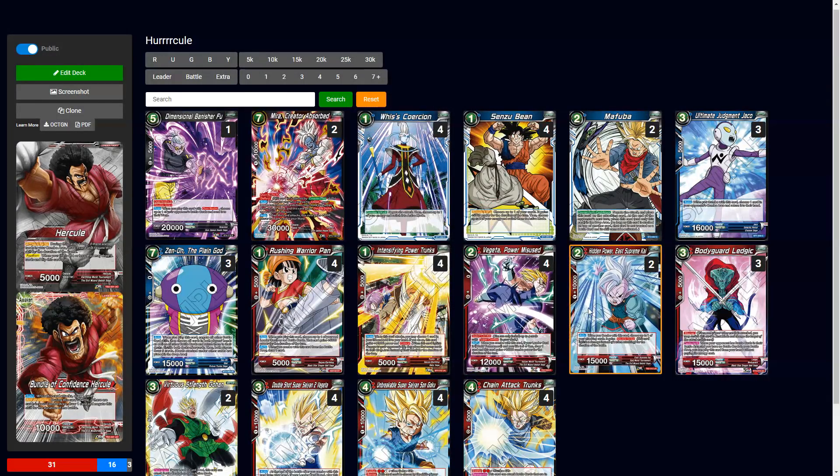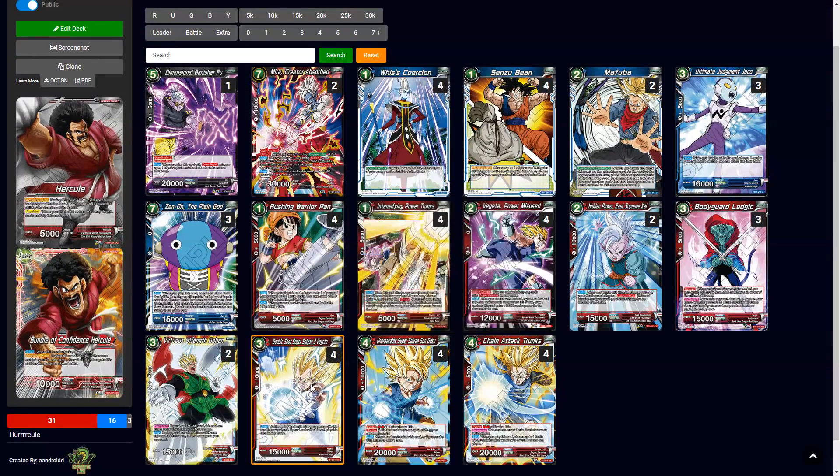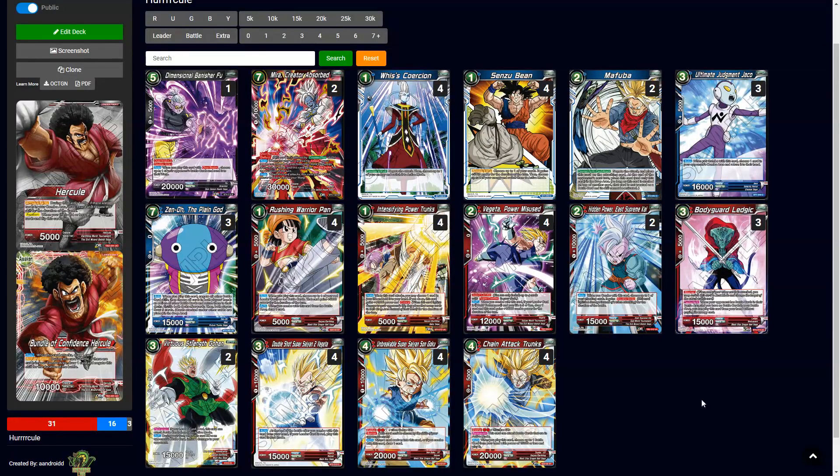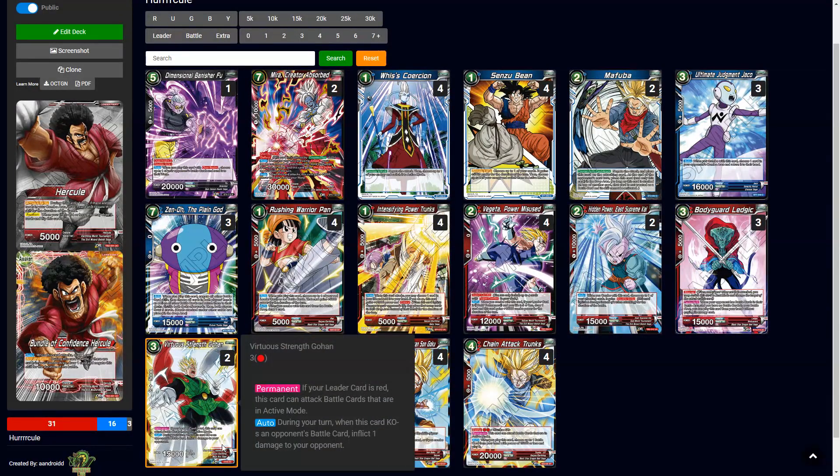Hidden Power E Supreme Kai goes really well in this deck alongside Mira. In a Hercule mirror match it's not a bad card — double strike with 10k on top of whatever they're using is very annoying, and it's going to be your finisher and game winner. Bodyguard Legit is useful for double shot and for Gohan. When they have cards in their battle area and you have none, you play him without paying his cost.